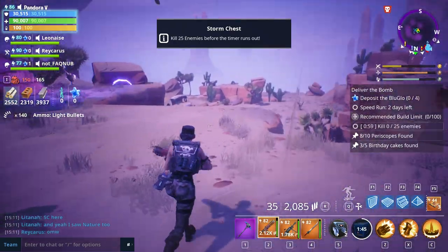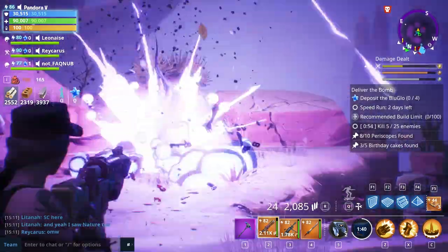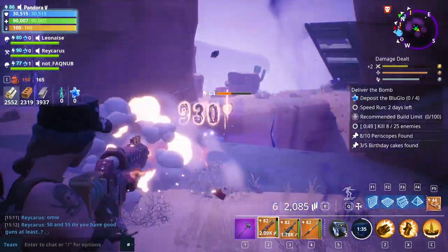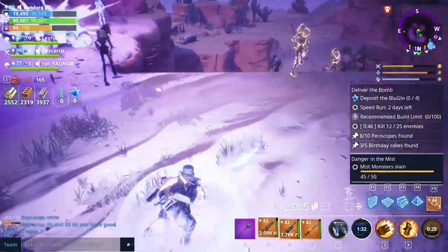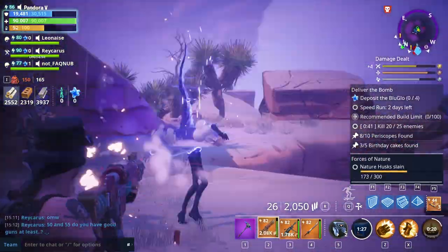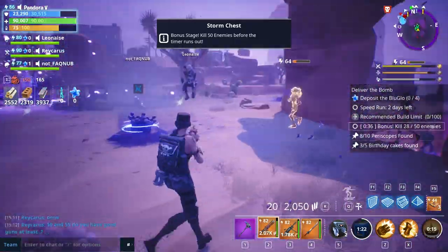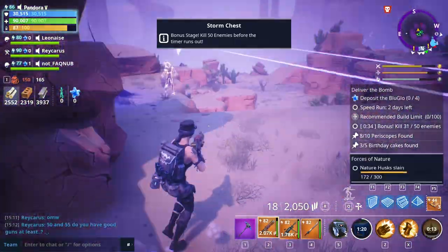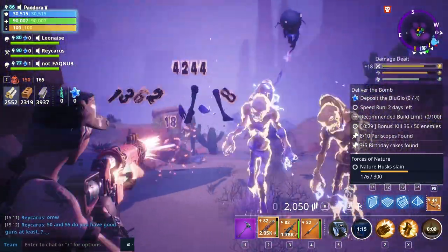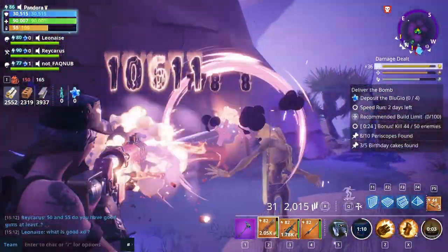Let's start with the storm chest. I think there are nature husks in this one, so this should be super effective. Now you're not going to get the rate of fire on the headshots from this like you would with a non-semi-automatic weapon, but it's still going to be pretty powerful. This mission — we tried it earlier and we actually failed it, but I think that was down to us not building enough traps. We have actually got a Mega Base Kyle with us on this one, so things should go a little more smoothly. Would help if I put my turret up, seeing as we're at a storm chest!